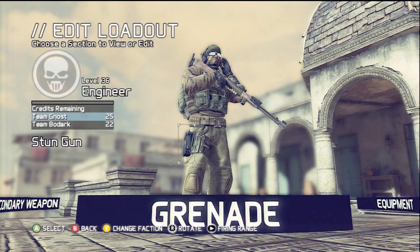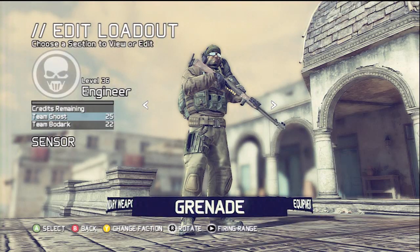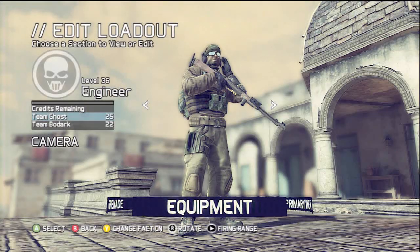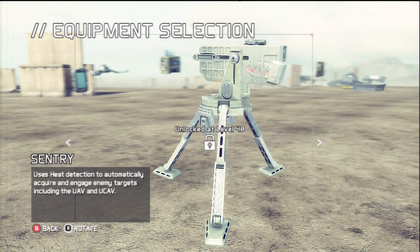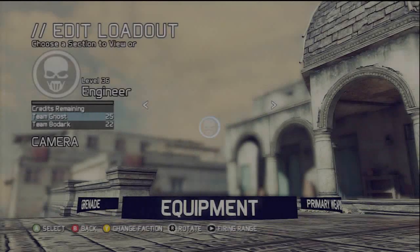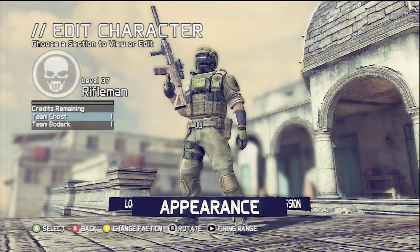I use the stun gun on engineer. For sensors, you get two of them — you toss them and they cover a pretty big proximity. I run the field computer on my engineer: it makes you hack people twice as fast and objectives a third as fast. Eventually when I get to it I'll get the sentry — it's like a little mini sentry gun, it's a beast.